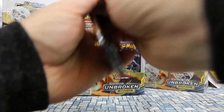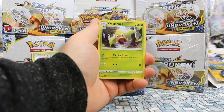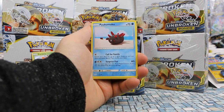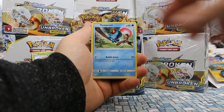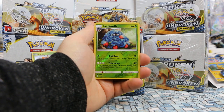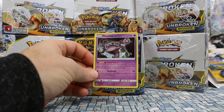Pack ten: another Charizard pack — our third one. Lightning Energy, Weepinbell, Pheromosa — I always get completely destroyed trying to pronounce that one — Pyukumuku, Drowzee, Cubone, Crabrawler, Sandygast. Reverse Tangrowth — we just pulled that last pack. And our rare... Mewtwo! This is the Mewtwo they based the theme deck around. Kind of cool.